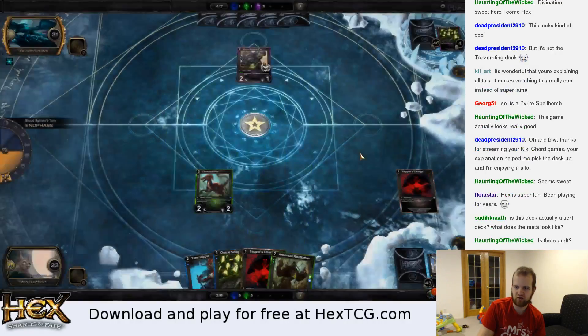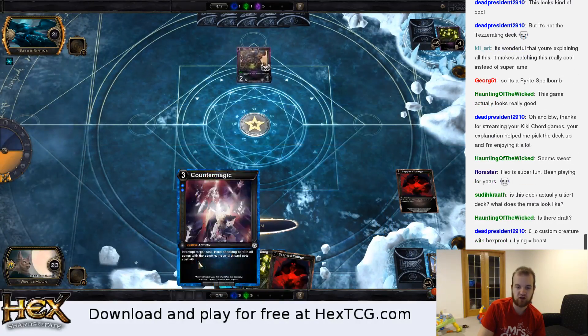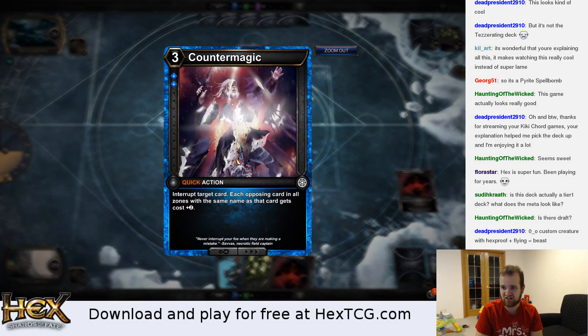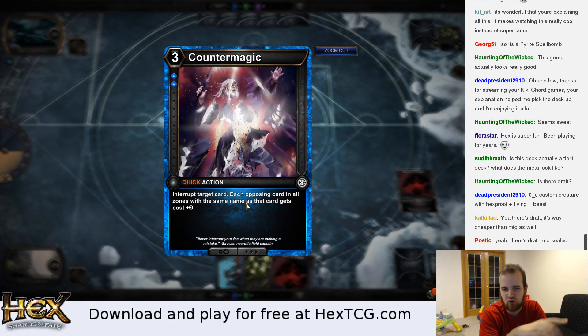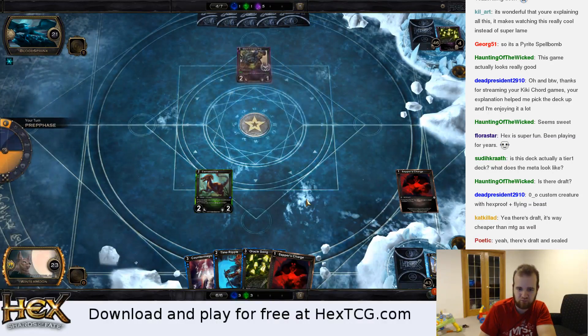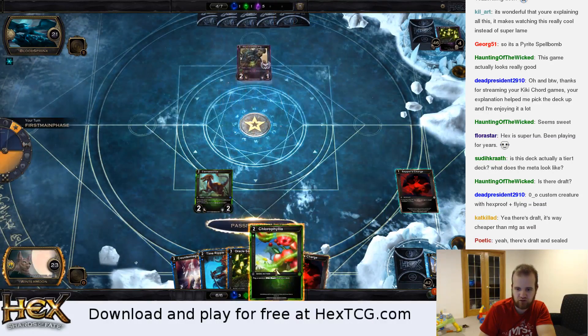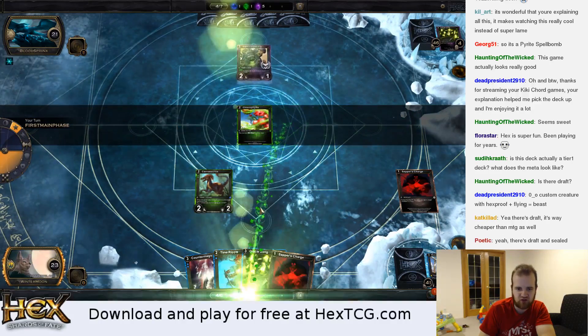I just started playing last week and I've been liking it a lot. There's Draft and Constructed. We're going to put him back in and draw a card. We drew Counter Magic, which is kind of like Cancel — except it increases the cost: in addition to countering the spell, it makes all cards with the same name as that spell cost more resources. Chlorophyllia is basically Rampant Growth that comes into play untapped — it just grabs a resource out of my deck.